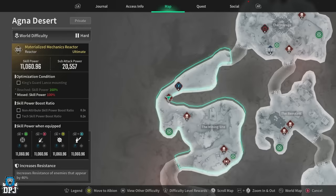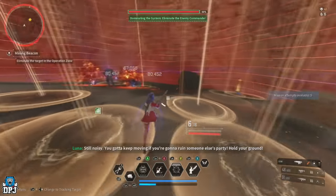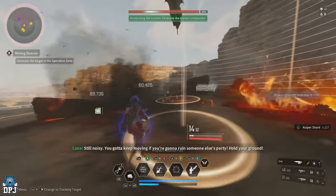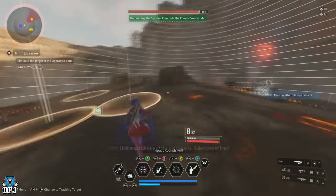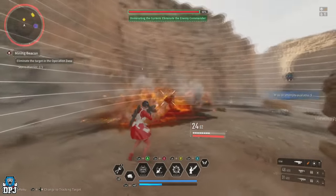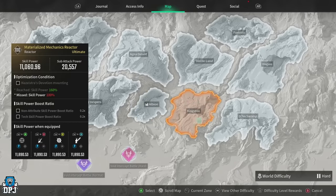For Ajax and Luna's special round mounted reactors, head to the Agna Desert, the Mining Site area, and run the Mining Beacon mission. It's short, filled with enemies, drops loads of loot, and is a great farming spot. You'll also get decent kuipers and gold here.